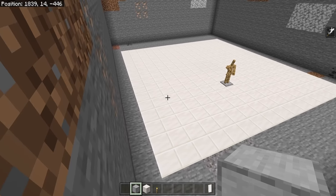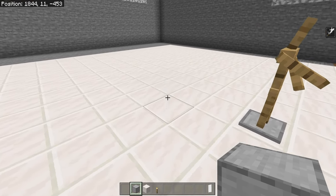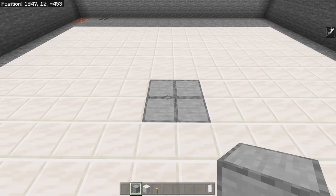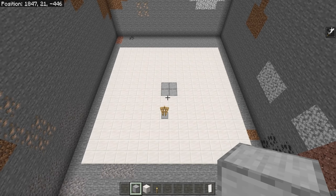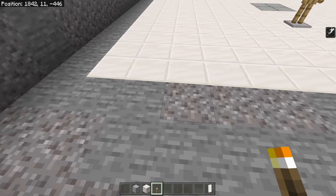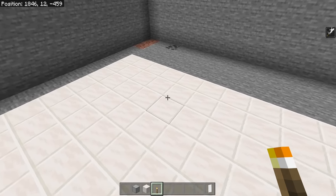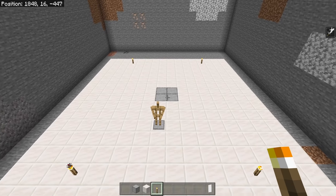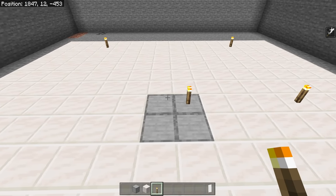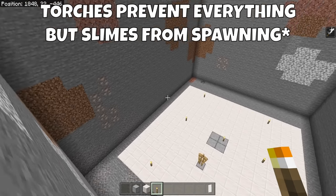Go to one of the corners of your 16x16 platform and count in by 8 blocks — 1, 2, 3, 4, 5, 6, 7, and 8. Then place a 2x2 of solid blocks different from the rest of your platform to mark the exact center of the slime farm, which will help us line up our torch placement. Now go to one of the corners, count over by 4, go in by 1, and place a torch — do that on all 4 sides. Then go back to the center of the platform, place a torch on one of those corners, go over until you're lined up with the other torches, and place some there. That prevents all mob spawning on that platform and to the left and right as well.